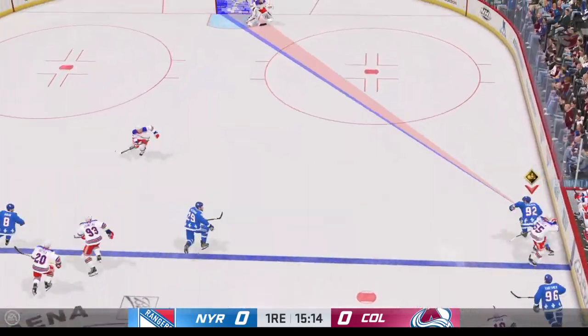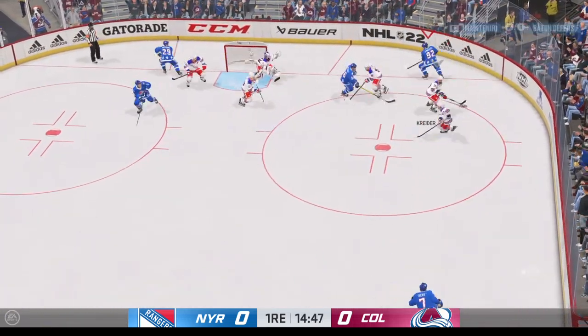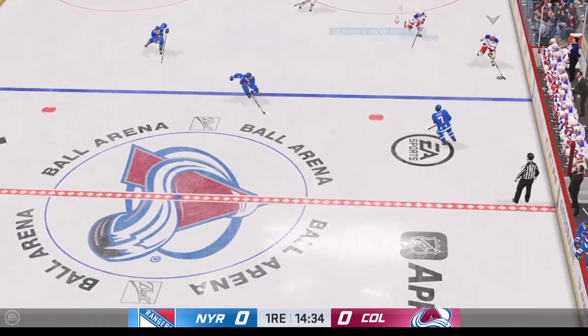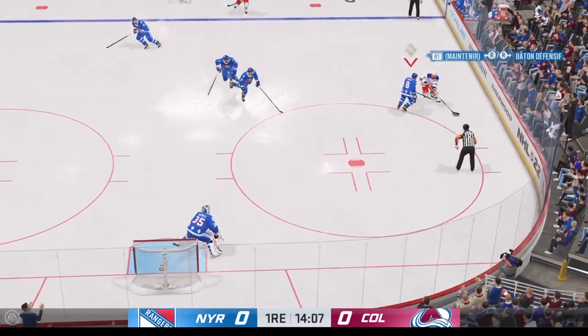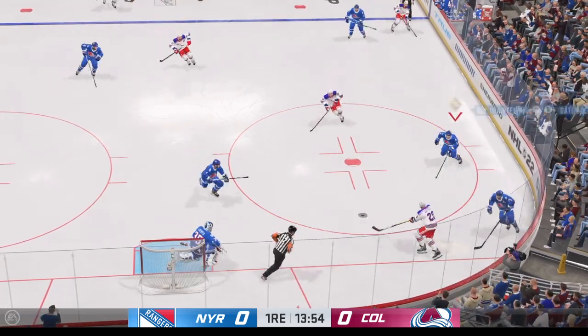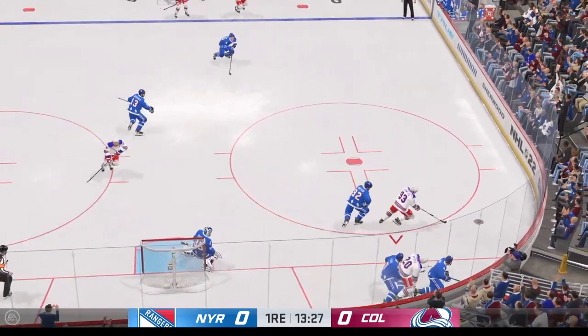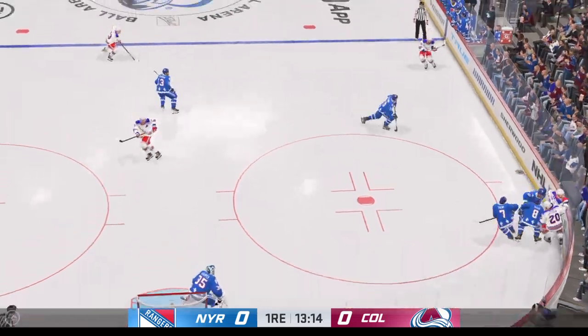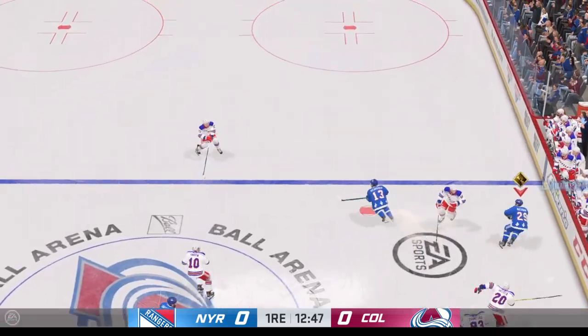Taken along the wall by Landeskog — they've got some momentum here. Landeskog's gonna play it against the half wall. New York's moving it off the ice. Broken out by McCarr, drives it to the crease — denied. They work the puck into a scoring spot, get a pretty good chance on goal, they just can't find a way to finish it off.